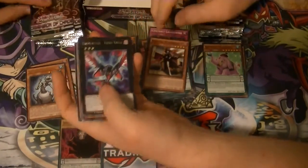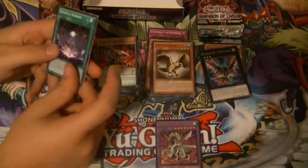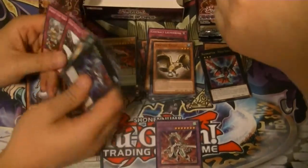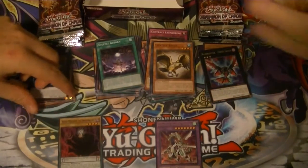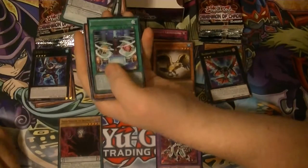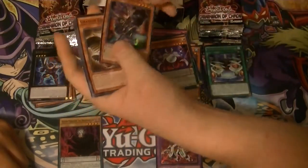Raider Raptor Fane Eagle as the rare. D-D-D Wave King Cypia. Oh, nice. I'd like to see all the dragons just fight. Raider Super Soldier Ritual, and a Beginning Knight. Dang it, I need the other one.